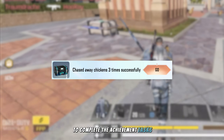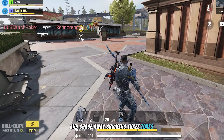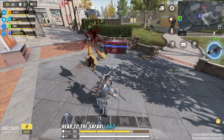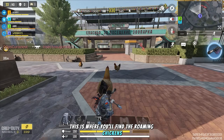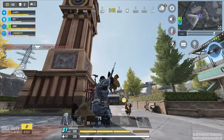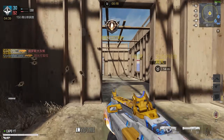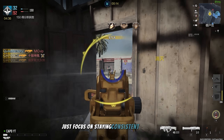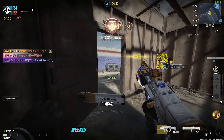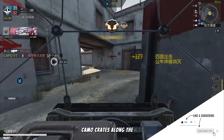To complete the achievement tasks 'chased away chickens one time' and 'chased away chickens three times successfully,' head to the Safari Land animal play park on the map — this is where you'll find the roaming chickens. Shoot at the chickens until they react by flapping their wings and jumping around. You only need to shoot three chickens in total to complete both tasks. For the rest, just focus on staying consistent with your daily tasks, weekly tasks, and achievement tasks, and you'll collect plenty of dream aurora camo crates along the way.